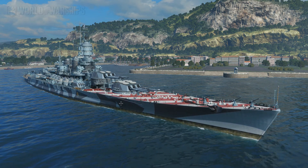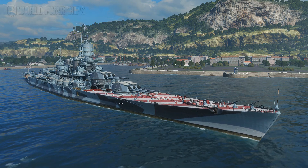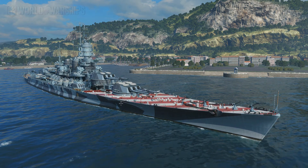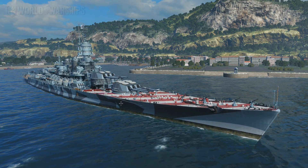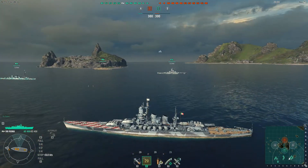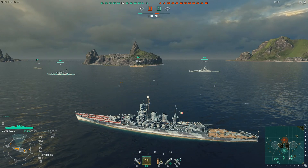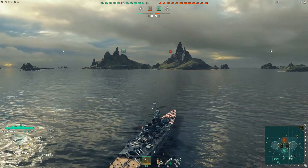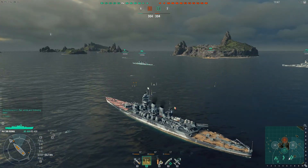I don't know why I don't play this ship more — I always have a fairly decent battle in it. It's not bad at tier 8. Bismarck is my favorite tier 8 but I can't complain very much about the Roma. We got a battle here on the Two Brothers map, domination mode. Two Brothers is the one with the pathway down between the two islands. A lot of people like to rush through and try to cap on the other side right away — it doesn't usually work out but it is exciting to watch.